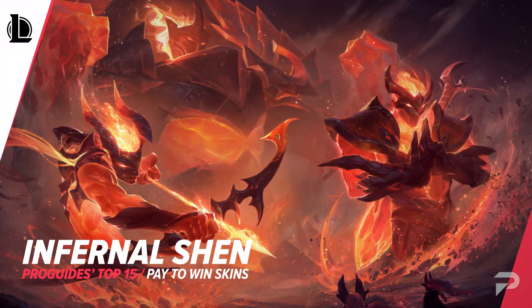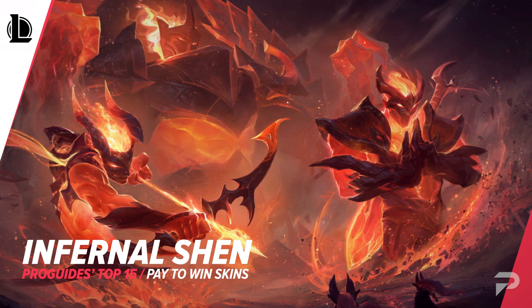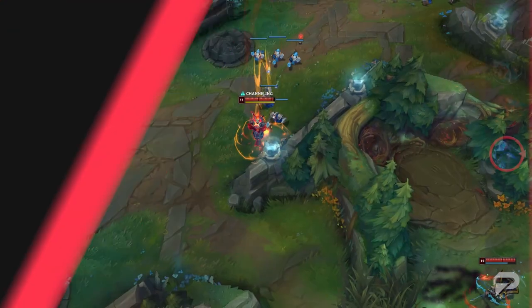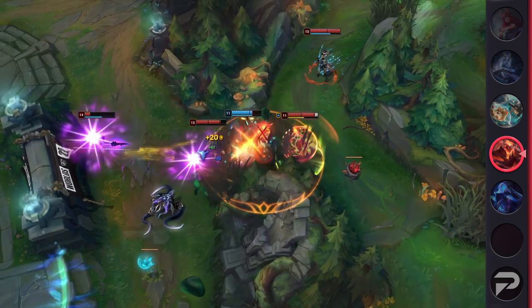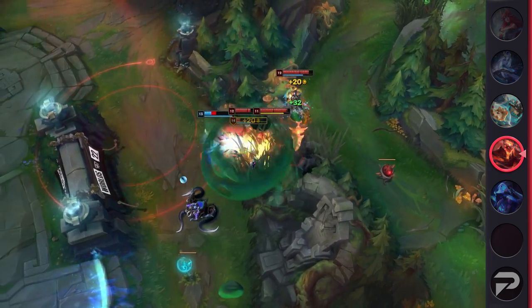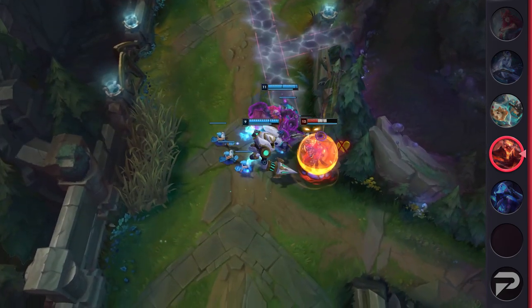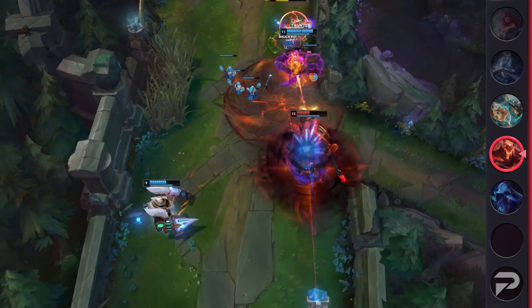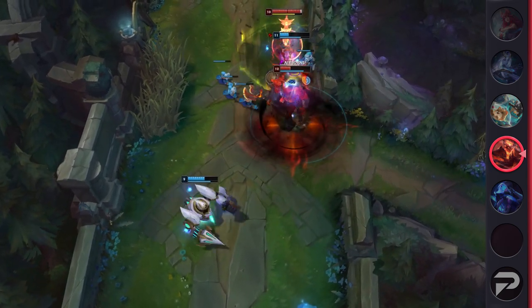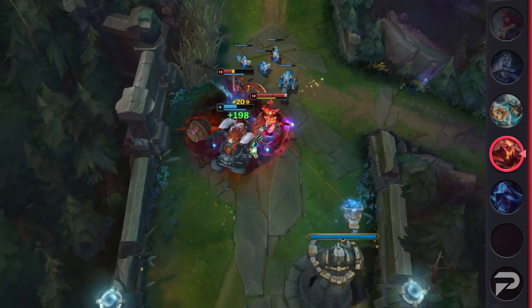Next up on our list we've got Infernal Shen. This Shen skin is honestly one of the higher rated skins due to its beautiful chromas and overall amazing effects. While Shen doesn't necessarily have any bad skins, this one is even better than the rest due to its pay to win nature. It offers really hard to see visuals that can catch enemies off guard, specifically with his ultimate. Since the enemy can't see when Shen is coming, they'll often stay on whoever their target is and Shen can get four to five man ults. A lot of his other particles can be difficult to see as well, but the biggest game changer is his ultimate, so don't underestimate the skin.